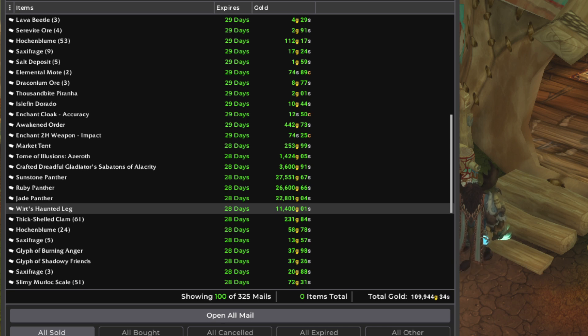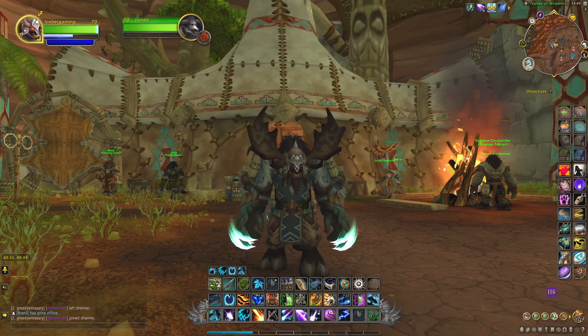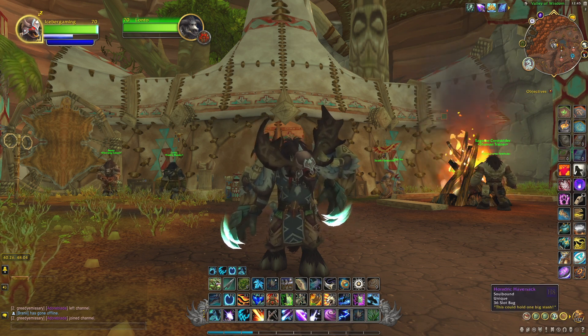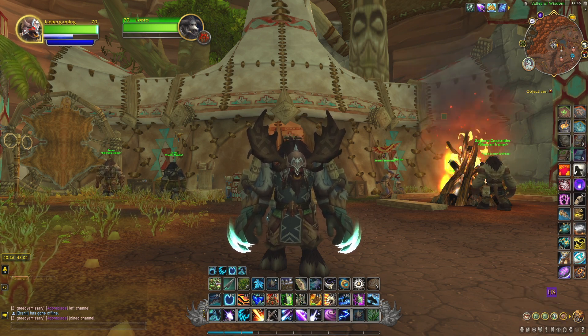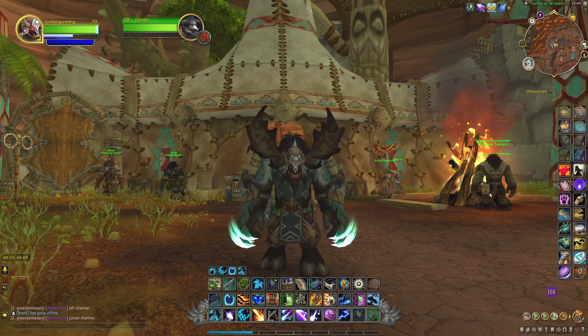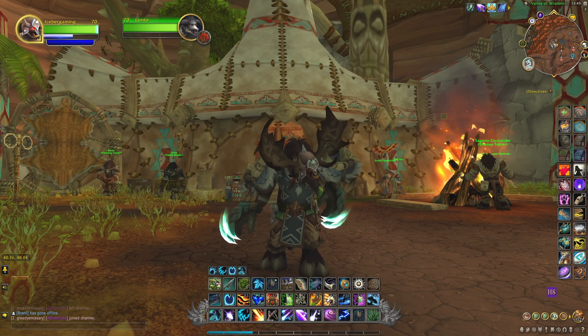That would be my suggestion even if you want the item for the cosmetics. Personally, I am farming the event for the mount and for the bags — the bag is a 36-slot bag, the Roderick Haversack, as you can see I've got it here. I'm trying to get it on as many alts as I can while farming for the mount. But I'm definitely on the lookout for those Wurtz legs to sell, and I think that you should too.